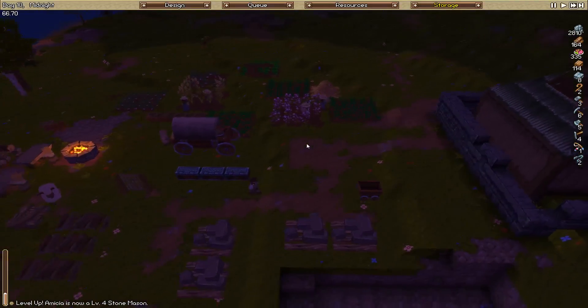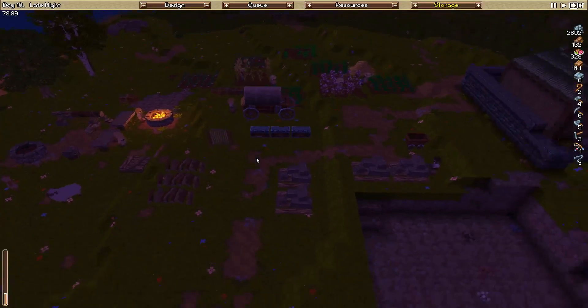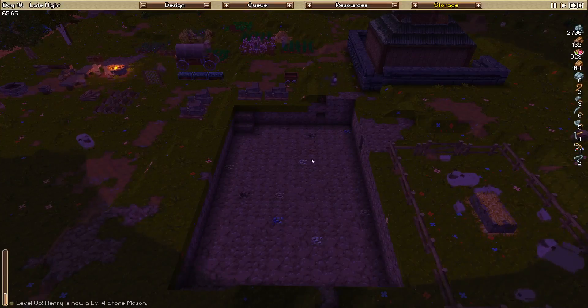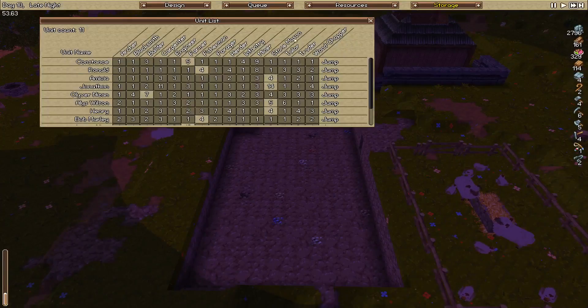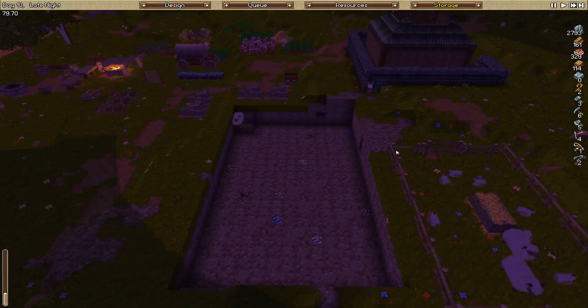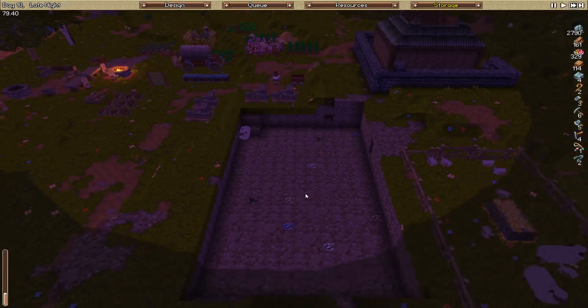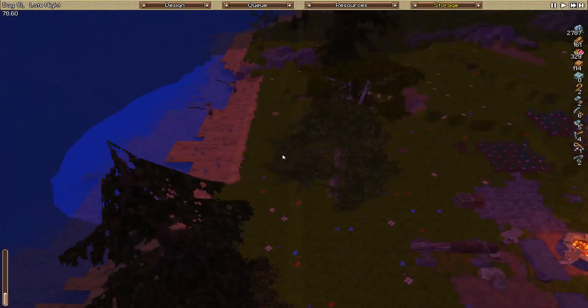Misha's now level 4 stonemason. It's interesting - I think because the carpenters and stonemasons and farmers are working constantly, they actually tend to train up really quickly. The miners actually seem to train up slower even though they're doing it constantly - we've only got level 9 miners, which is not really amazing given how much we've actually dug out. I'm not really sure if there are different training speeds for different professions, but I'm assuming there probably would be.